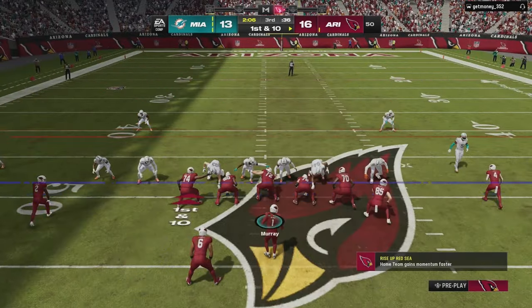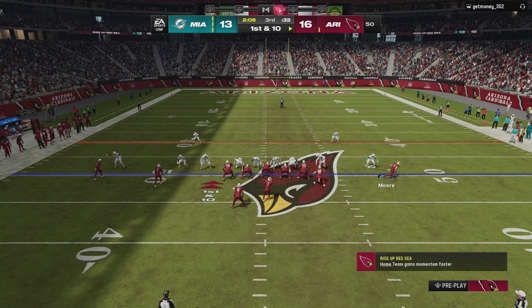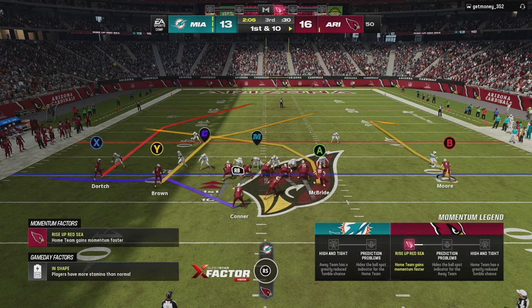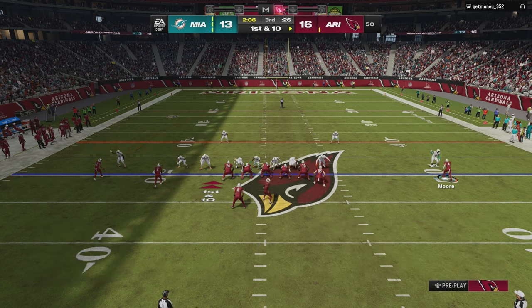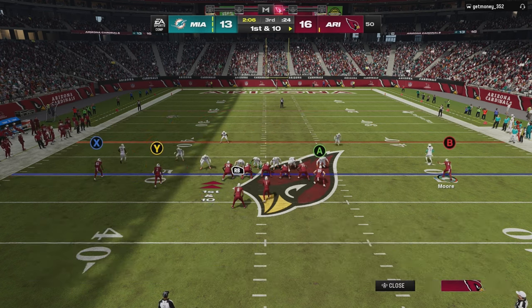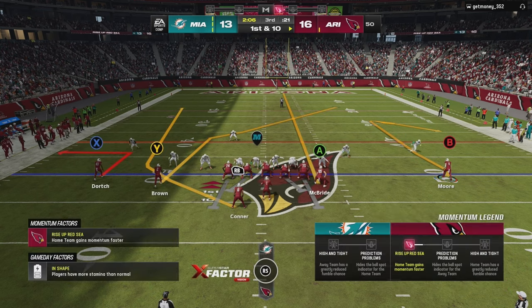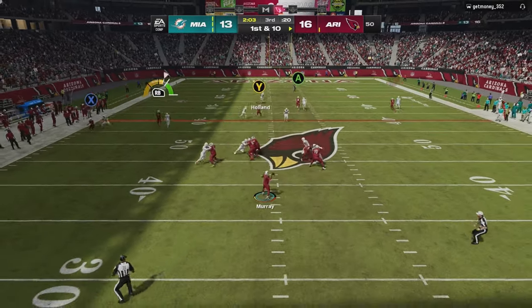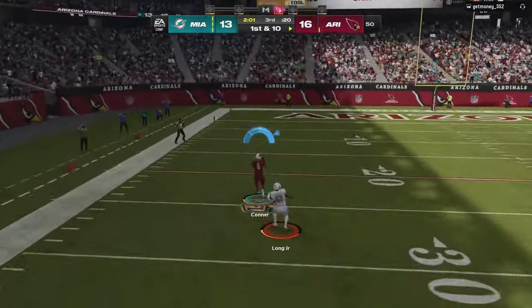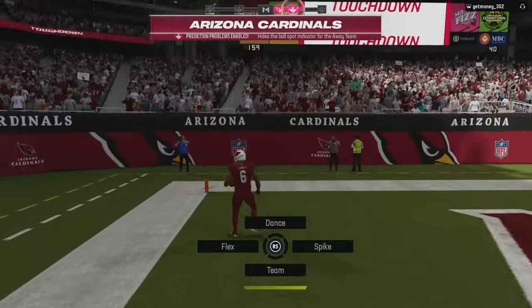It looks like he's running cover two man. What I've been noticing — these are little things you got to think about — every time I motion this guy out he's ready for the money play, ready for the post by Brown. But watch what happens: he's going to leave me one-on-one with the wheel route. I'm pretty sure we're going to get the matchup we want. This might be a one-play touchdown right here. We don't got the speed, but those are things you just got to keep in your mind when you're watching the game.